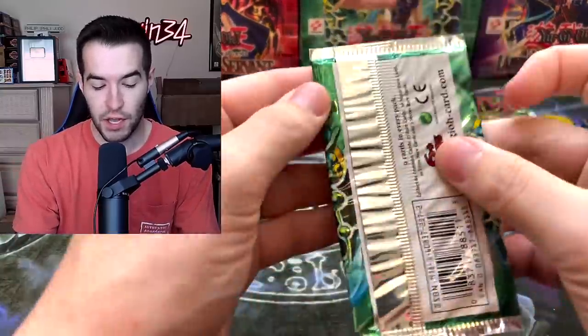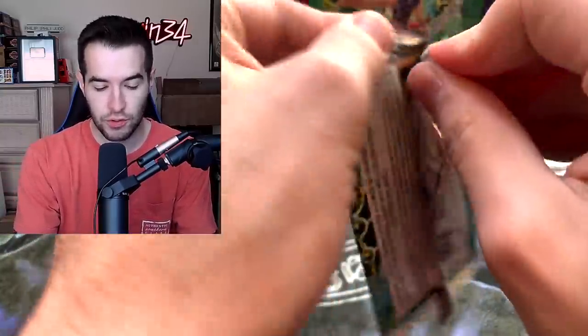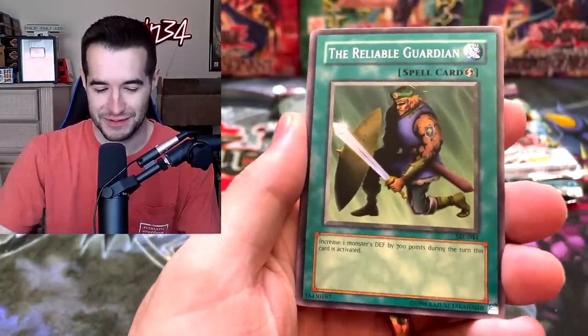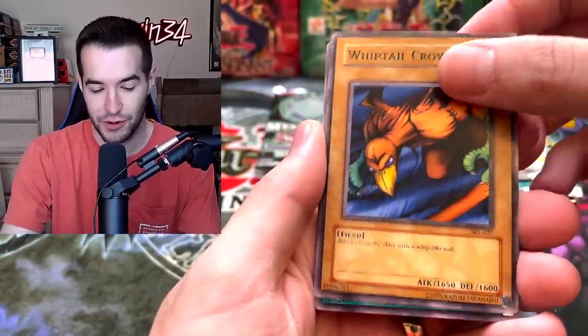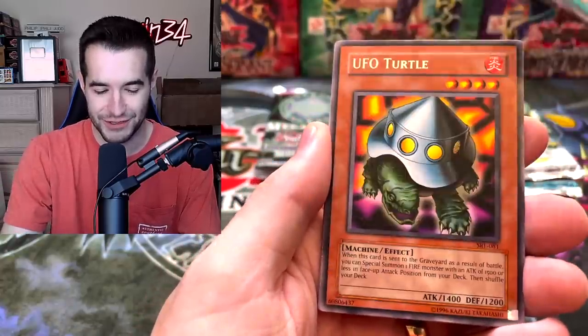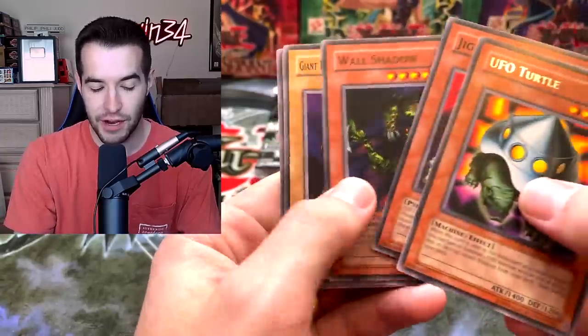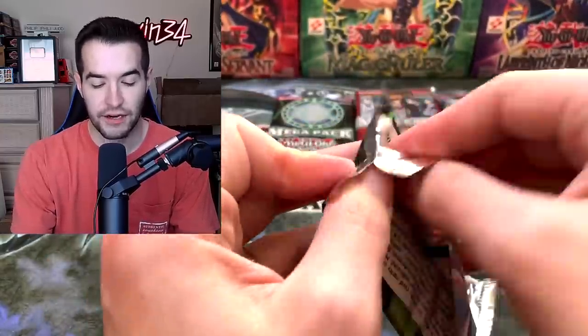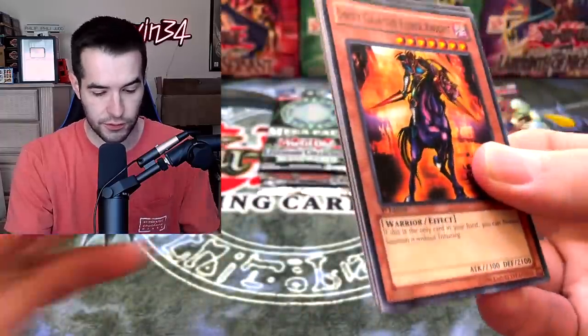Let's get into the Spell Ruler pack. Let's pull some epic cards like Relinquished — I love playing with Relinquished, one of my favorite cards to use. Whiptail Crow, Gravekeeper's Servant — that card is extremely annoying. UFO Turtle, Jigen Bakudan, Wall Shadow and Peacock. Back to Legendary Collection 3 — I think there's one extra pack here so we might have to do a double round for the original sets.